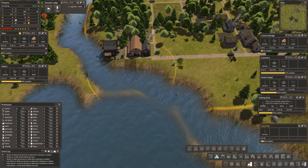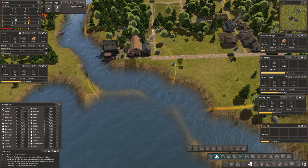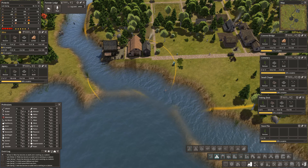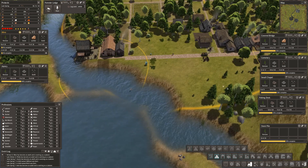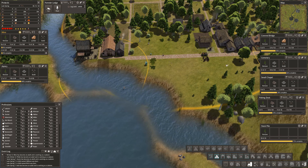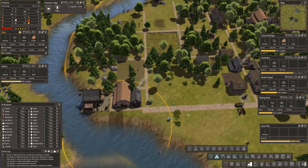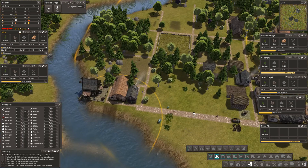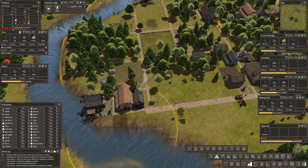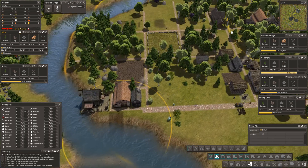Nice. So how are we doing now? The mine is stopped, the rural market is stopped, the apiary is getting built, the stockpile is getting built, covered bridge is wanted, the stone chapel — oh good grief. I am going to build that chapel right now. Let's have a look at how we're doing. Average health of citizens is four and a half, we're low on food, and happiness is good.